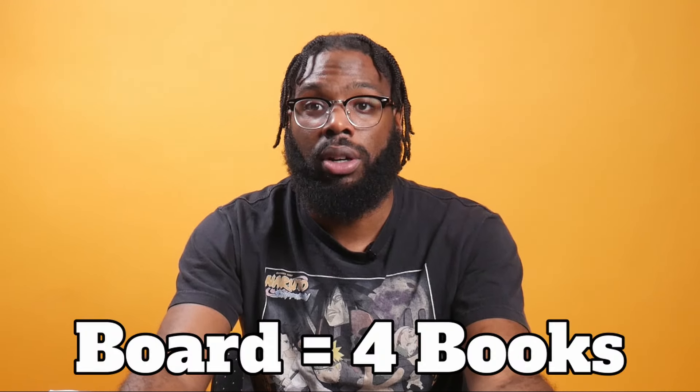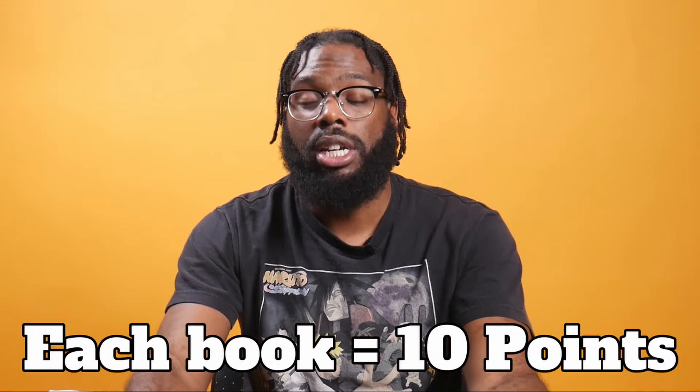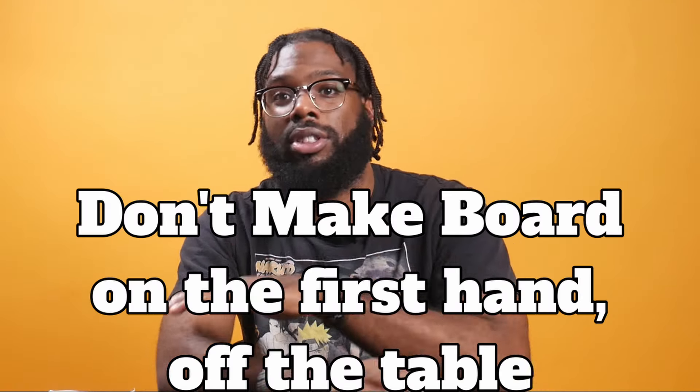The next hardest thing to do in spades is bidding. The smallest bid you can make is board — board is four books. You cannot bid less than four books unless you want to do a nil bid, which means you're not going to get any books, but that's not often played. On the first hand it bids itself, which means you don't need to make a bet. However, if you don't make board — meaning you don't get four books — you're immediately off the table. No ifs, ands, or buts, no rematches. So you have to make four on the very first hand, and pretty much every hand after that, or get set.